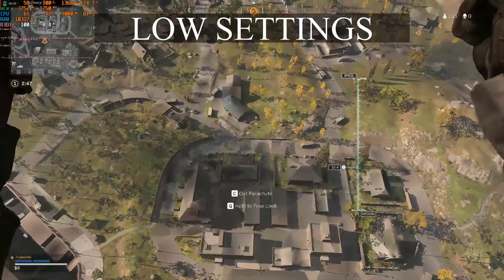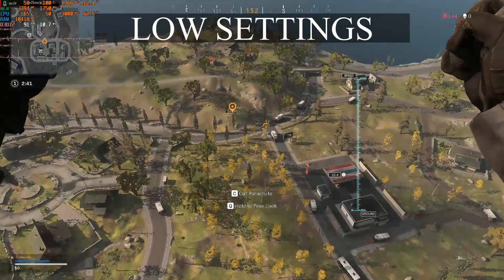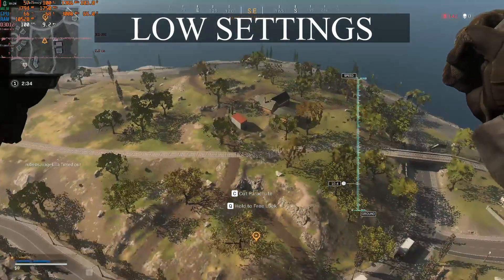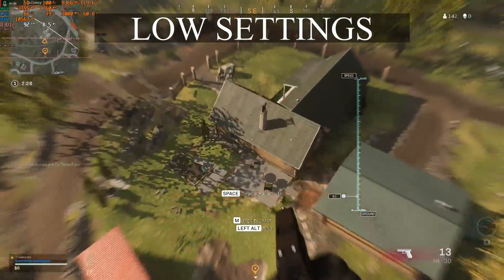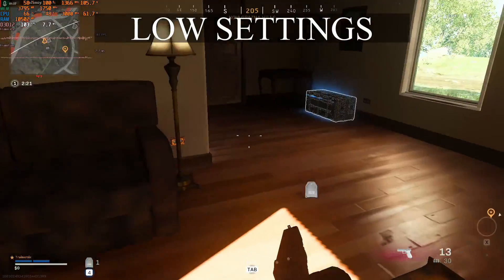Starting out on low settings, things look pretty bad from above, but once we drop down you can see the textures loading in. This game is very memory intensive — I recommend having at least 16 gigabytes of memory in your system. The strategy here is to drop on the outside of the map so we can survive a little bit longer and get a better idea of how the system will perform. We need to redeploy that parachute so we don't fall and die.